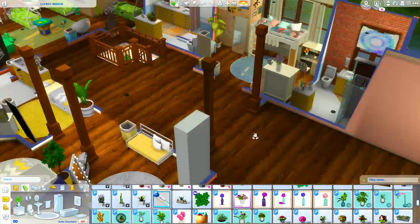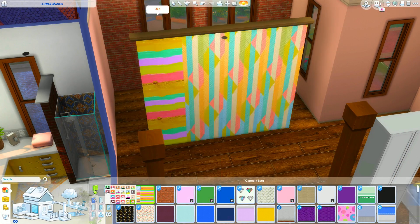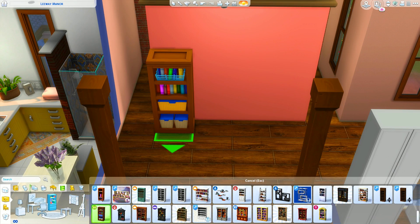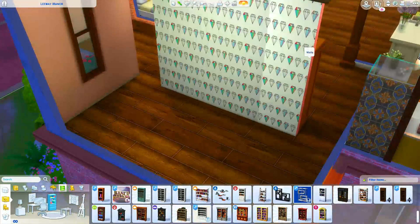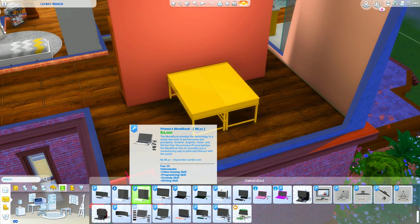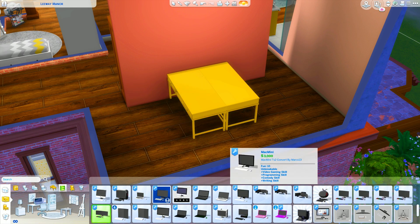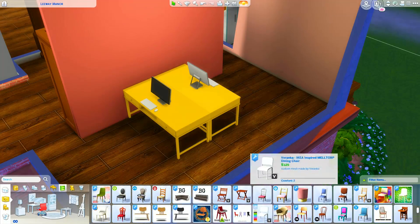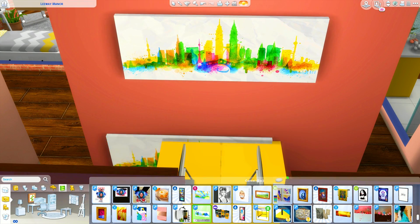One thing I did with the bathrooms was put the showers and toilets in separate rooms so two people can use the bathroom at one time. In the other house we only had two functioning bathrooms and it was literally hell. I made sure we have plenty of bathrooms. The main floor still only has one, but downstairs should mostly be Jasmine and the babies. I also might have forgotten toddler toilets, so let me know if I've forgotten anything — I'll do Jasmine's office, the patio, and the nanny's living quarters off camera.